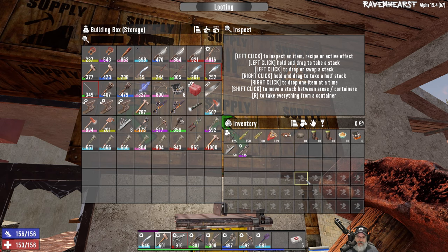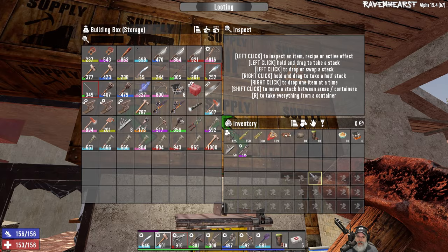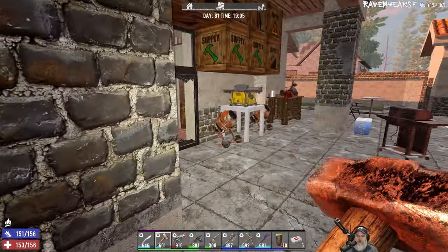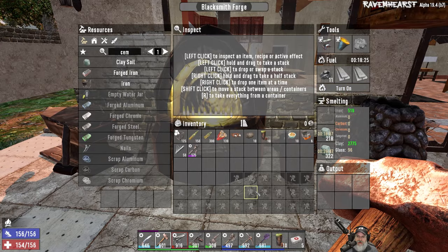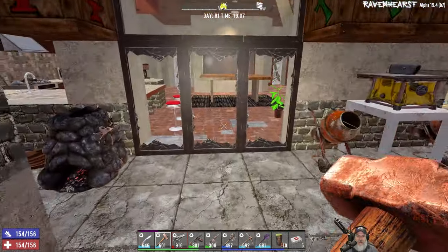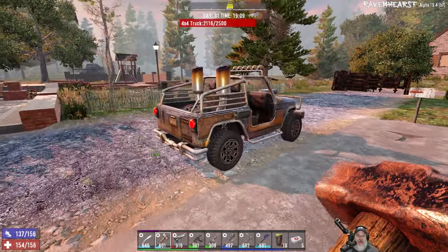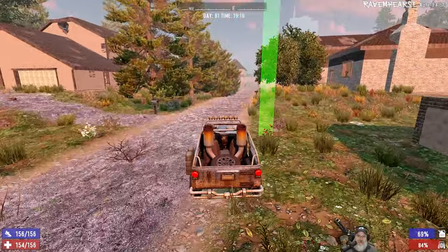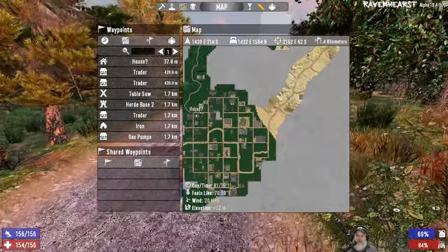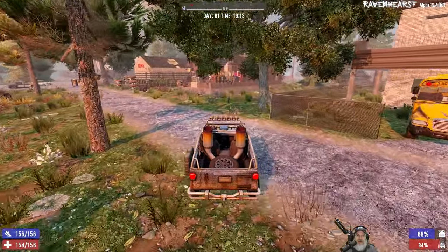We've got the food, we've got the coffee. It is getting dark, but we're going to have to mine at nighttime because I'm not going to sit around and wait — it'll be dangerous and it'll be fun. I'm turning both of these things off because I'm a little concerned about screamers coming in and I don't have any defenses up yet. Let's let this place cool off a little bit, then we'll go out into the desert and get ourselves some oil shale.